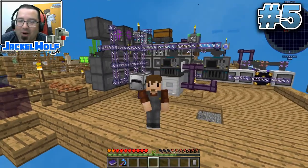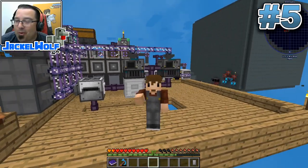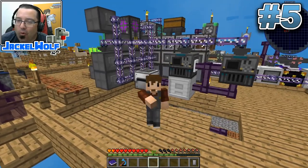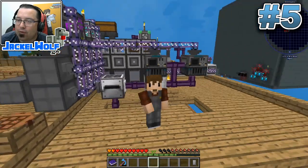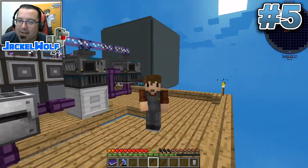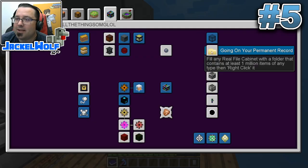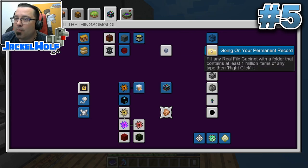Number five: I'm back in my regular tutorial world. The reason this video got sparked is that somebody may have solved my problem with the 1 million items in the file folder cabinet. This is an advancement book quest called 'going on your permanent record' - it's in the 'age of all the things, OMG LOL' section - which requires you to fill any real file cabinet with a folder that contains at least 1 million items of any type, then right-click it.